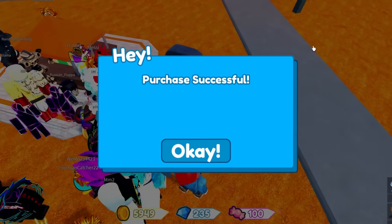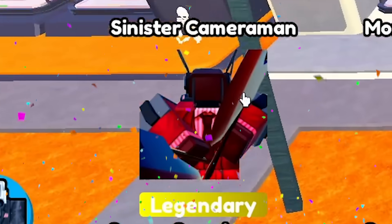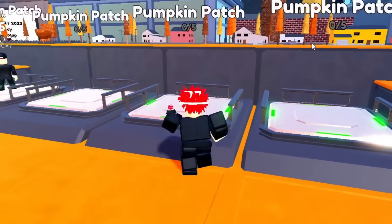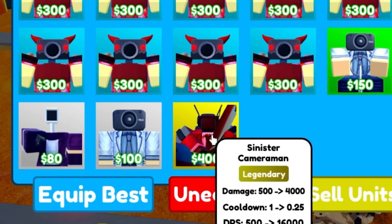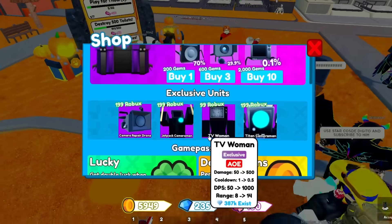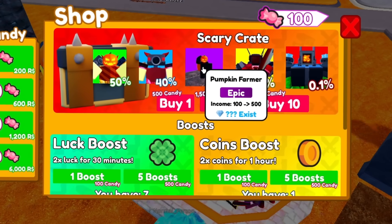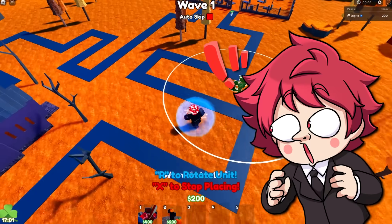I'm gonna buy one more set of 10 crates with gems and see what we get. We got the Sinister Cameraman — a legendary! Let's go show that unit right now. I need to equip it first — it's at the very bottom. Got the Sinister Cameraman equipped. I thought there might be another exclusive unit but I don't see it — I guess it's just the Pumpkin Farmer.